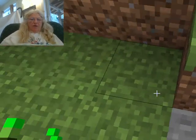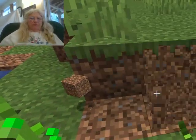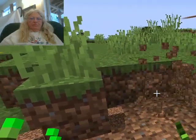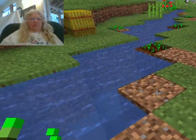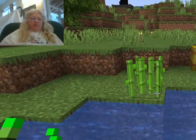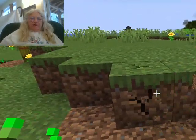And then we'll put some sugar cane — it won't grow in stone. I'll put another one — I want the sugar cane where it's green, so this is a little too close here. Let's move it back a bit.